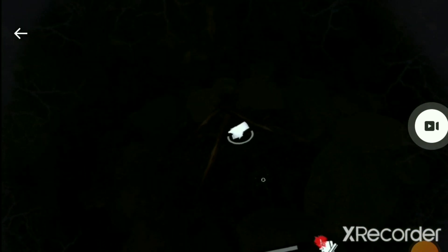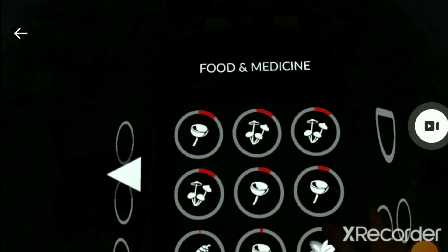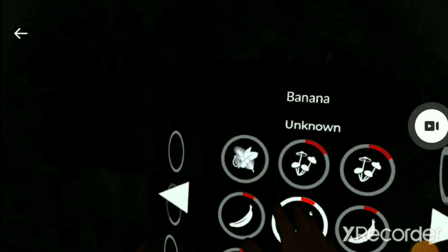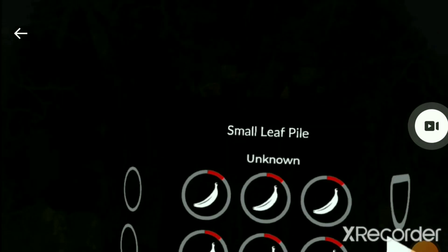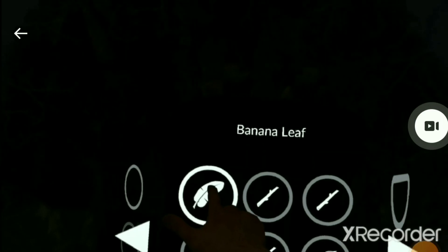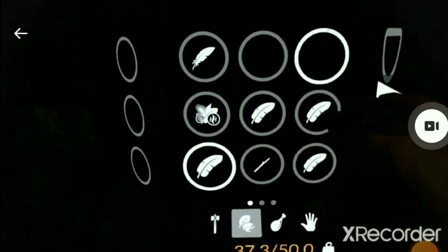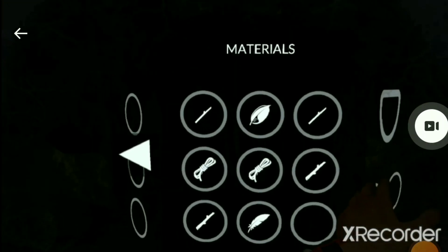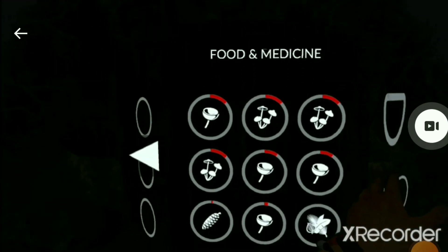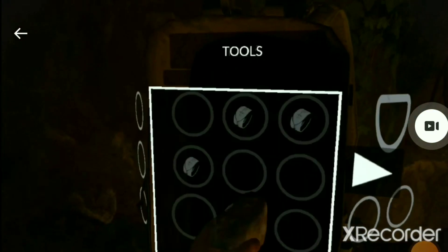We're going to get a fire going here. Dry leaf — where's the dry leaf? I know I got a dry leaf. Small leaf, ficus leaf, banana leaf, banana leaf, ficus leaf — dry leaf! Alright, and now we need a rock. Here's our stone. I know I've got a flint — there it is. Yes! Look how much better off we are this second time around. I don't feel like I'm dying.